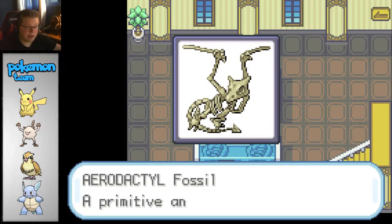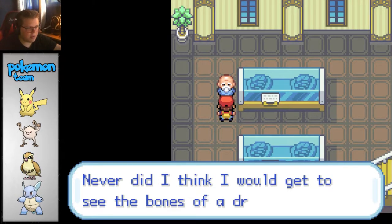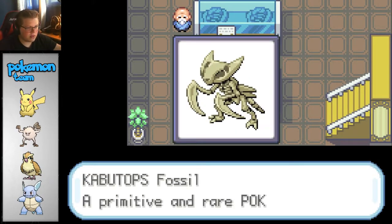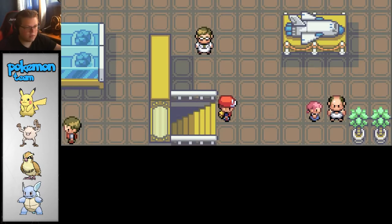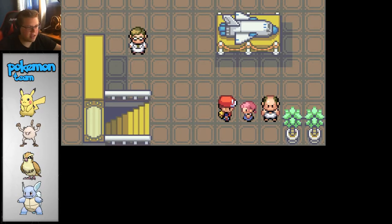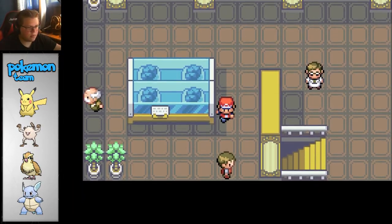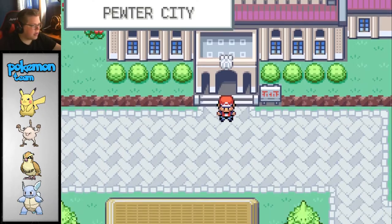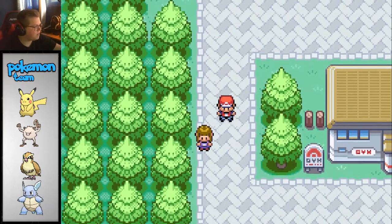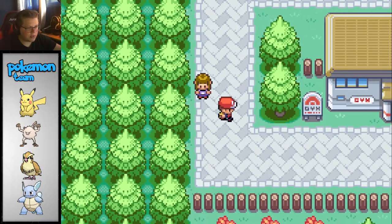I don't know if there's anything good in here. Aerodactyl Fossil - interesting. Never did I think I would get to see the bones of a dragon. This one's cool - yeah, I know what that one is. I want a Pikachu - I asked my daddy to catch me one. I have one! I'm not giving it to you. This month we're running a space exhibit. Clefairy came from the moon - that's the rumor. They appeared after moonstones fell from Mount Moon.